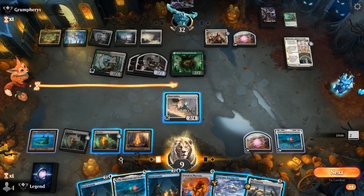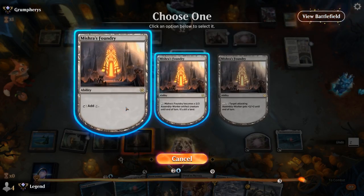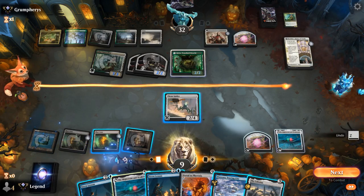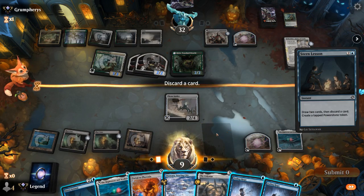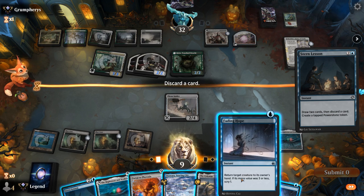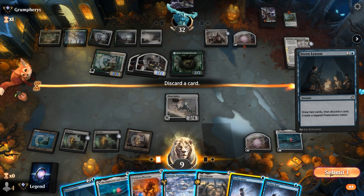Do I leave a Foundry untapped, or do we prefer Blast Zone in case we can set it up for two? I'll leave a Blast Zone untapped. We drew double Fading Hope — not quite what we were hoping for. But I guess now I can play Soaring City and just cast a Fading Hope, discarding another one.